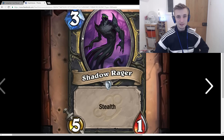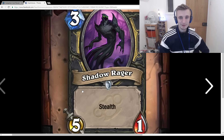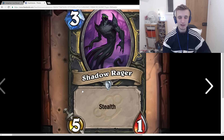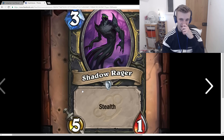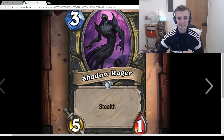Shadow Rager: 3-mana 5/1 Stealth. It's just better than Magma Rager, but it still dies to Ravaging Ghoul and similar 1-damage AoE effects. You'd probably rather just play the 3-mana 4/2 Stealth Panther so it doesn't die to those effects. Interesting, but I don't think it's going to see any play.